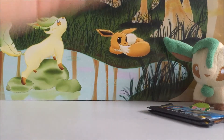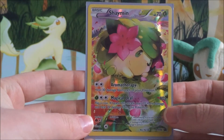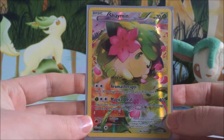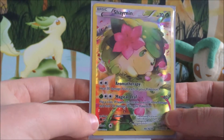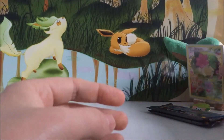We have this gorgeous little Shaman full art card, which I think is really nice. I think the colors — the pink and the green — work really well together. Probably not my favorite artwork of Shaman, but it's a really cute card. It is nice and it's pretty. I really love that — I love Shaman.